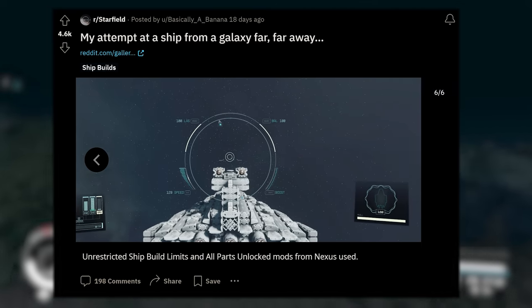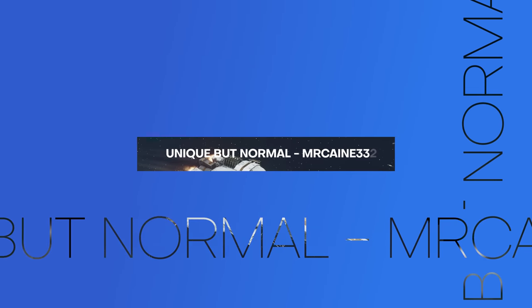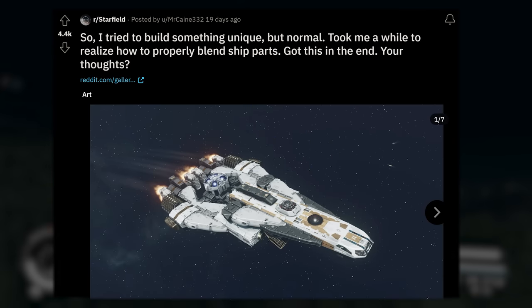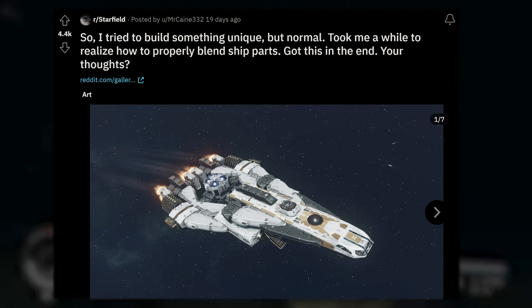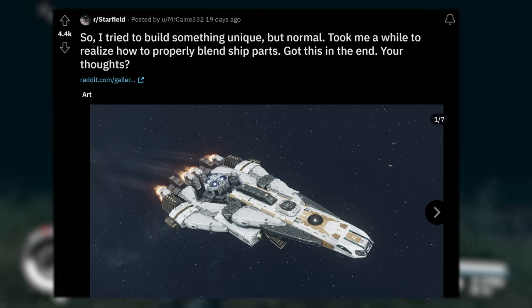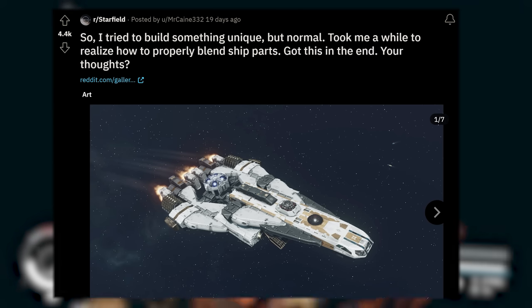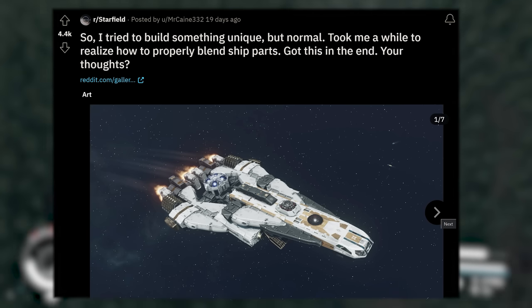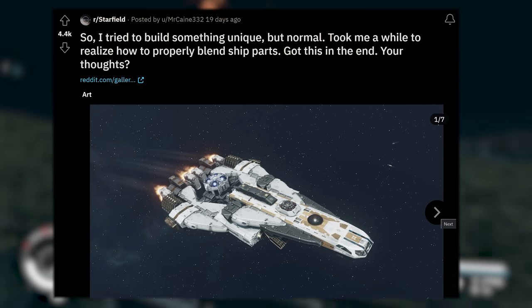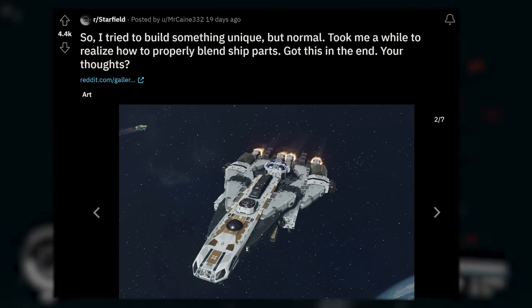This takes a while — this is impressive. Very well done. This next creation is absolutely beautiful coming to us from MrKane332. The caption says 'So I tried to build something unique but normal. Took me a while to realize how to properly blend ship parts — got this in the end.' I love the overall ship design, the coloring — the white base coat with the black accents and orange highlights. That looks sick.